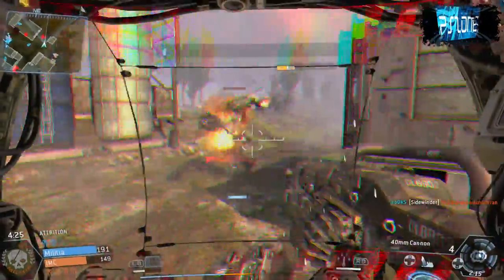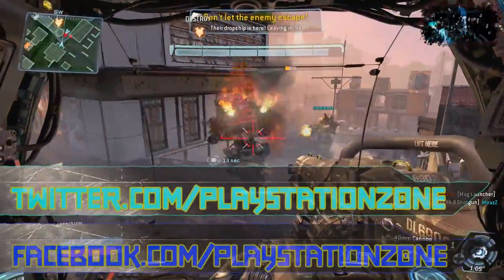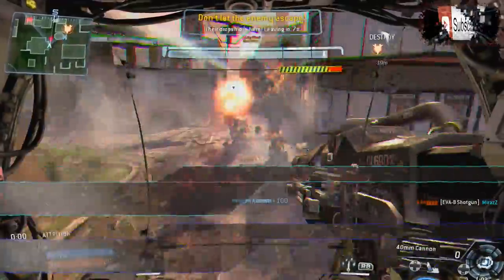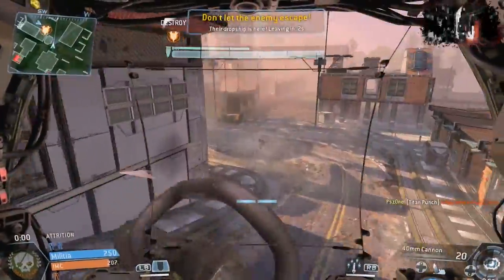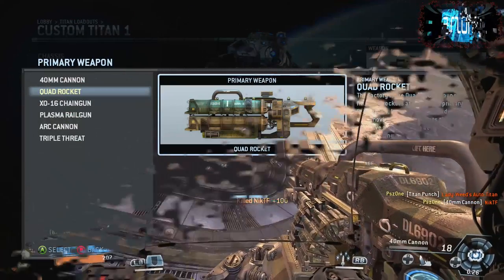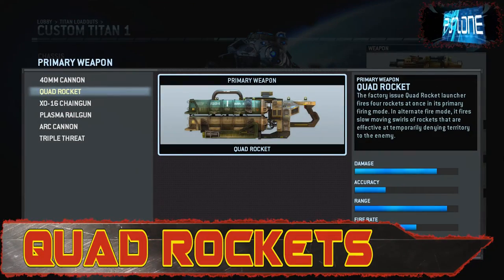It's a little bit harder for taking down infantry, but if you're accurate you won't find it too much trouble, and there is quite a good blast radius as well. It's probably the most boring titan weapon but definitely the most effective overall, so definitely try it out. Next we've got the Quad Rockets, which are really good up close.